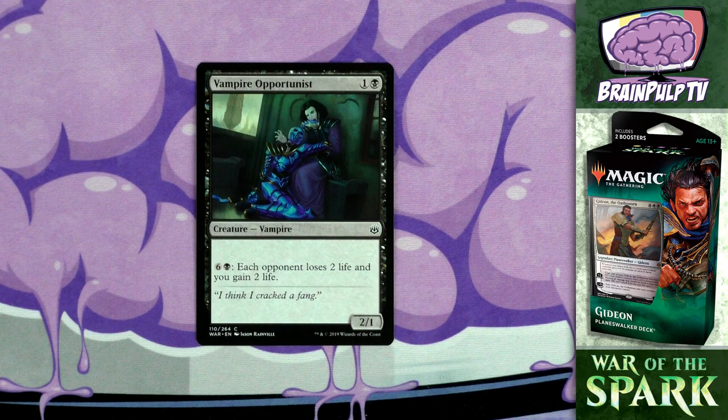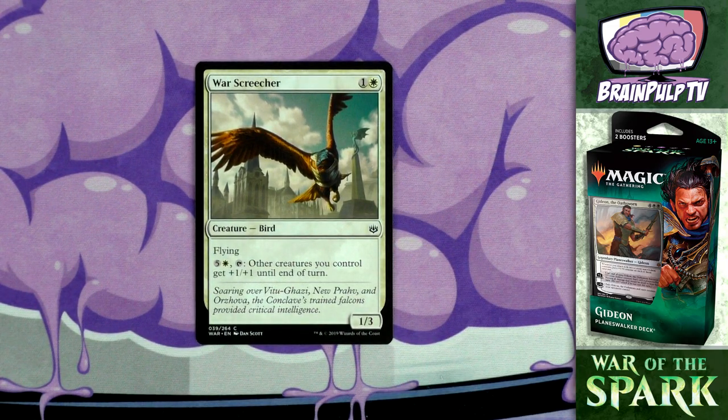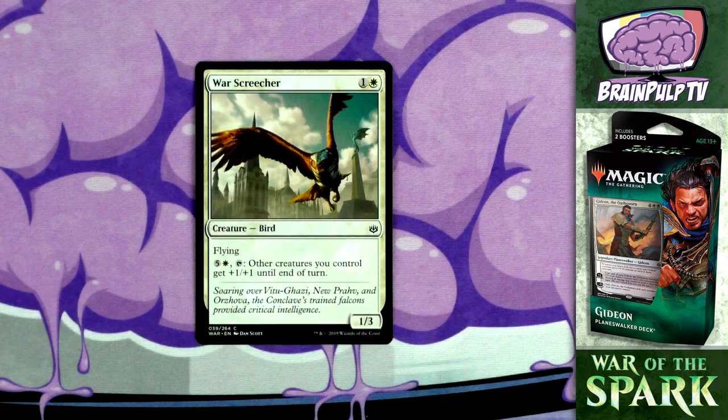Then there's War Screecher - one copy, a 1/3 bird with flying for one and one white. It has a paid ability: for five and a white, tap it, and other creatures you control get +1/+1 until end of turn. The ability is expensive and requires tapping it, so it's not super useful if you want to attack with it. Still, a 1/3 flyer for two isn't the worst - it can peck away at your opponent early on. It's an okay card with one copy.